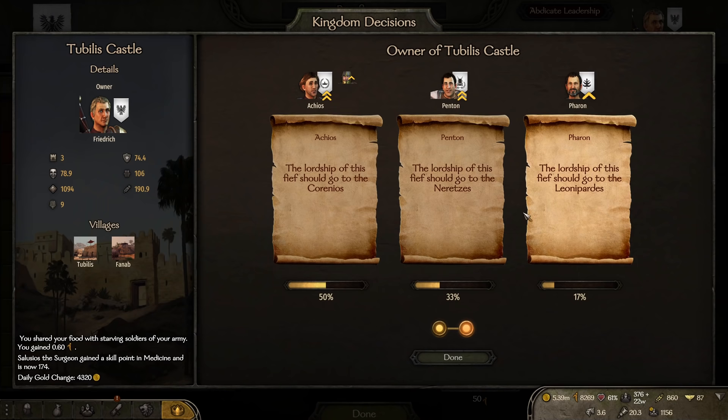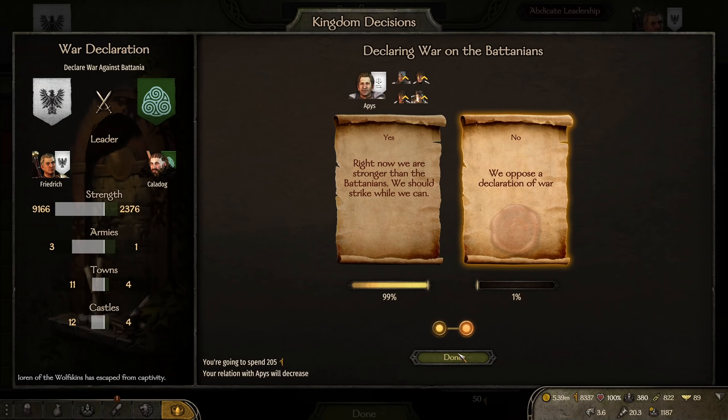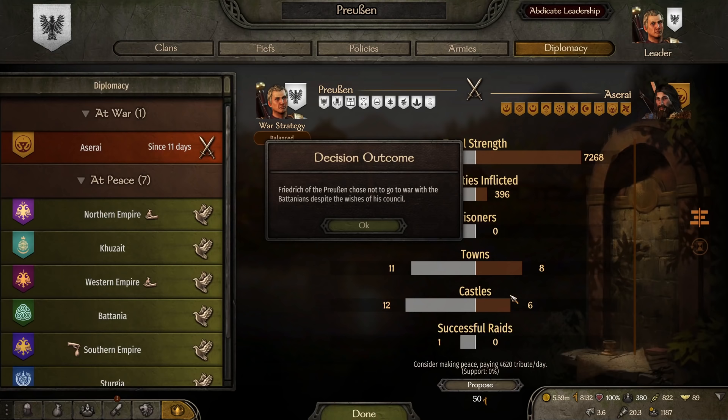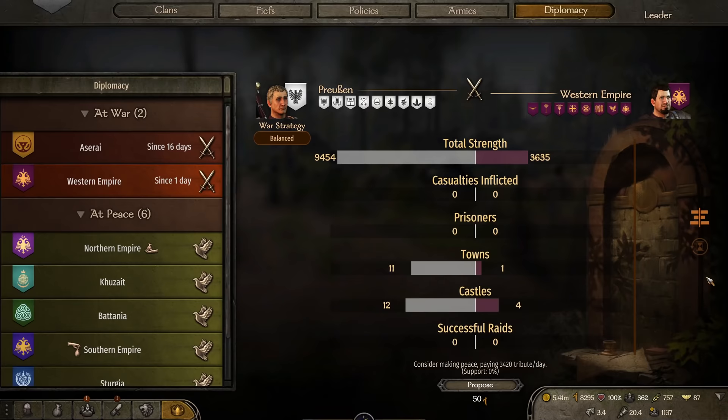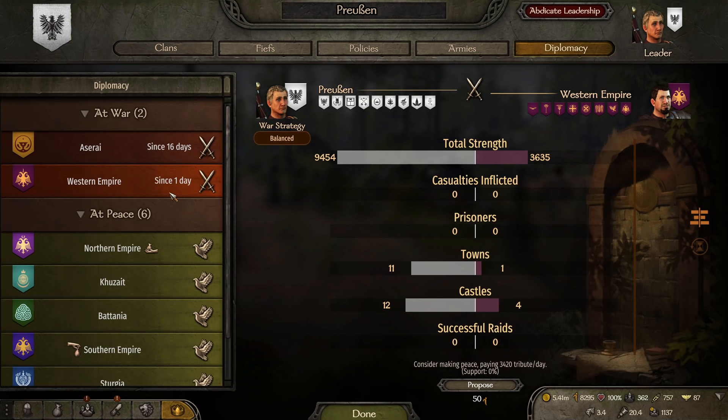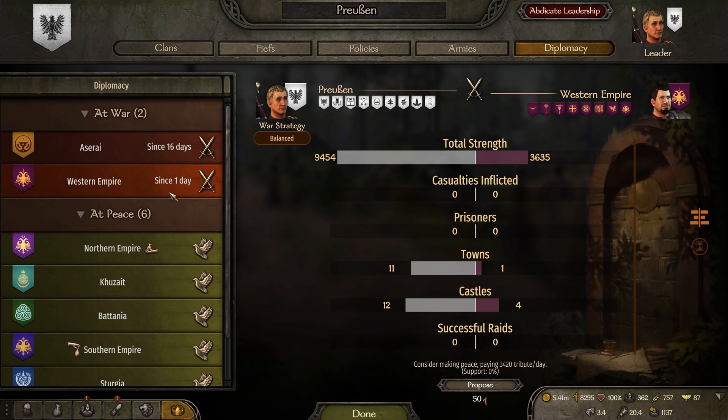Not long after, we see an allied noble army coming in to cause havoc with 800 strong. For the castle vote, we go with the majority to preserve our influence. We literally just started a war a few days ago and our newly recruited noble, Apis, wants to go to war with Batania. We spend 200 influence to downvote it as we need all hands on deck to clear the Aserai from the map. We head back north to replenish our companion party troops and sell loot when war is declared on our kingdom by the Western Empire.